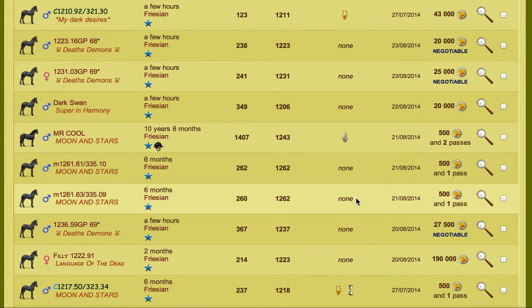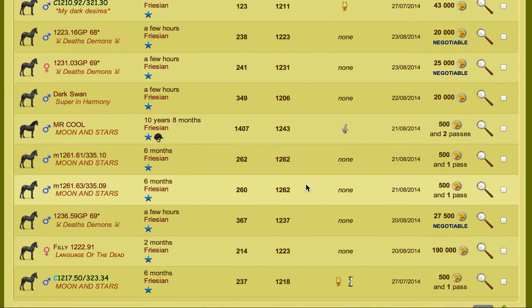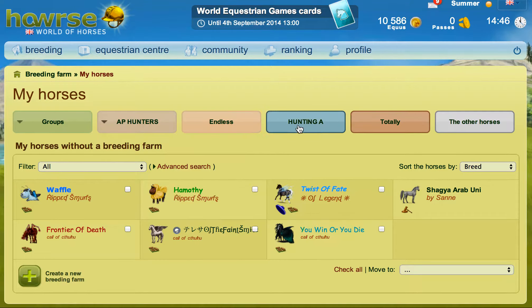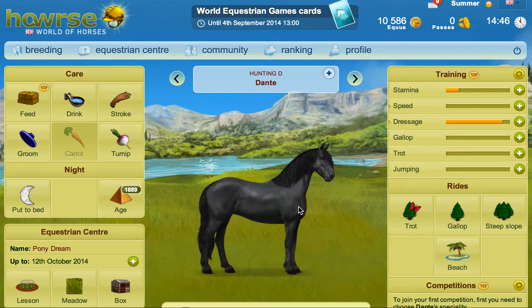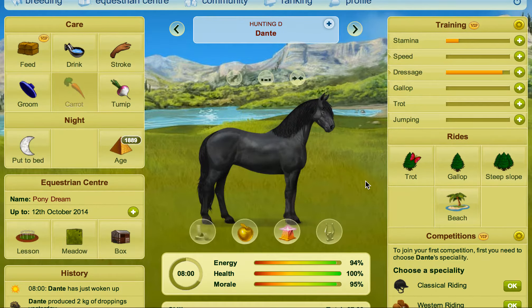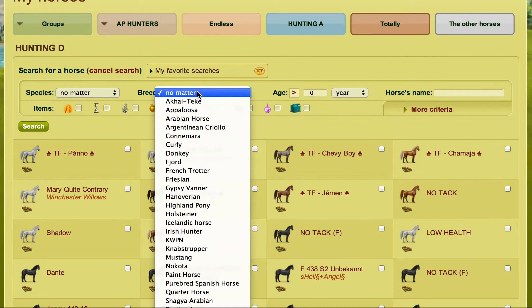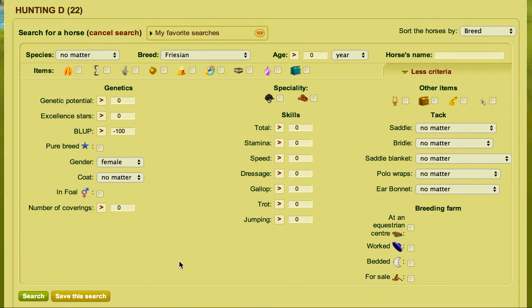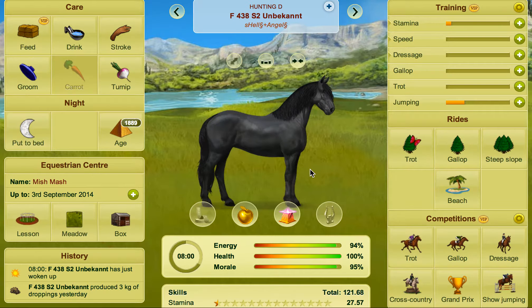You would then pick one — maybe a filly or a colt, whatever — but you'll obviously need at least one. Say for example we bought one of these. The next thing to do is, once we have that horse — I'm going to use one of my regular Friesians for this example. Let me find a mare using the search: female. Say for example we bought this, and it's 1200 GP.